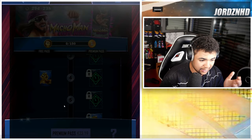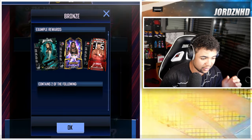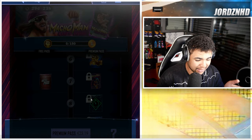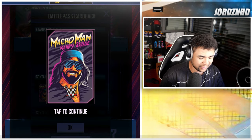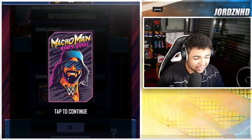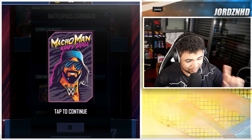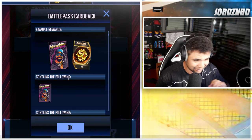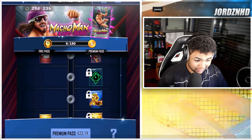Level five, you get another perk. Level six, 300 super coins. Level seven — on the free track, you get a bronze pack. On the paid track, you get this awesome-looking Macho Man Randy Savage card back, which actually looks really good. He looks a little bit like AJ Styles — correct me if I'm wrong in the comment section down below. You also get 250 super coins with it.